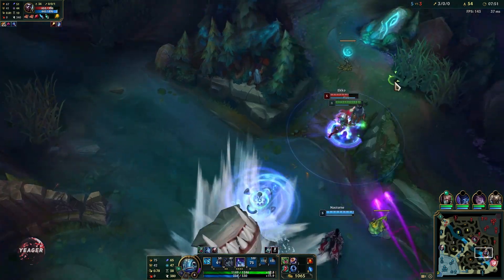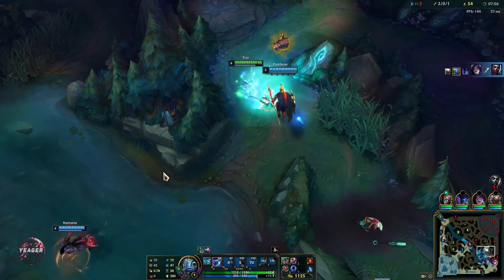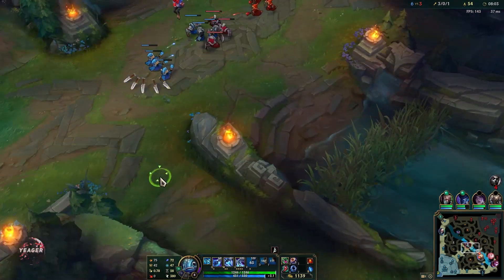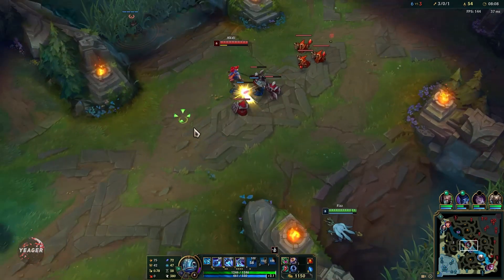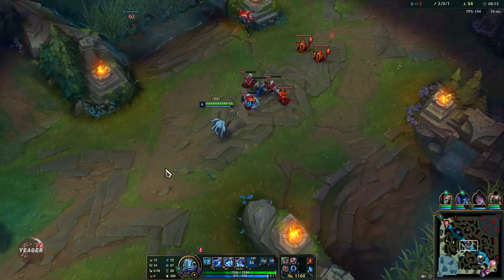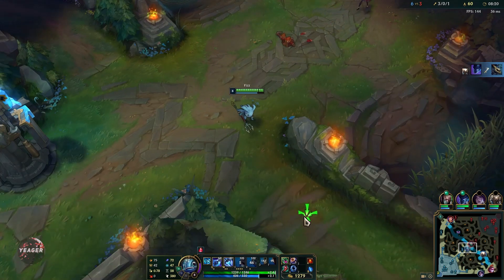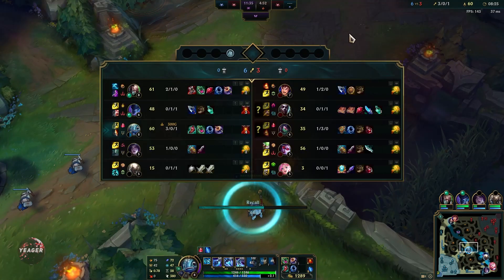That ultimate was a bit off, but it is a skill shot so it's very easy to dodge. Keep in mind the ultimate deals more damage the further it travels — if you use it in melee range it's not going to deal a lot of damage. You mainly use it in melee range if you can already kill the target but just want to make sure they don't escape. If you are 100% certain you have enough damage then do it, otherwise go for a long range ultimate for the highest possible damage.